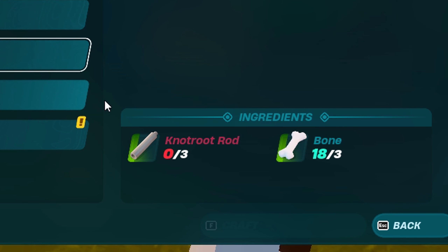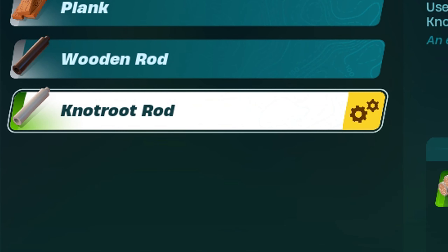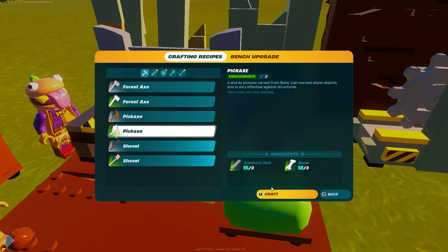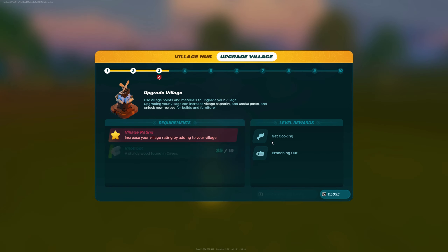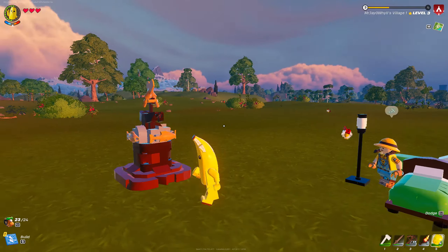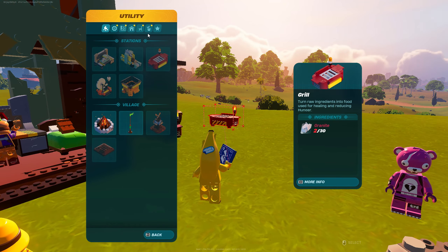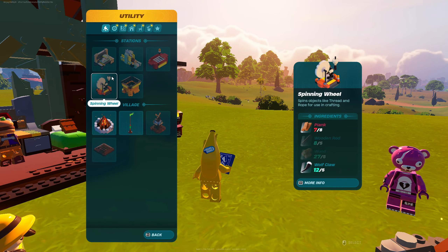Now it's time to tackle the marble. We couldn't go for marble until we found knotwood, because we needed knotwood to make knotwood rods, which give us the ability to make the uncommon pickaxe needed to farm the marble. We don't need marble to upgrade the village right now, so this is where you can make a choice on priority. I actually decided to upgrade the village before going for marble.